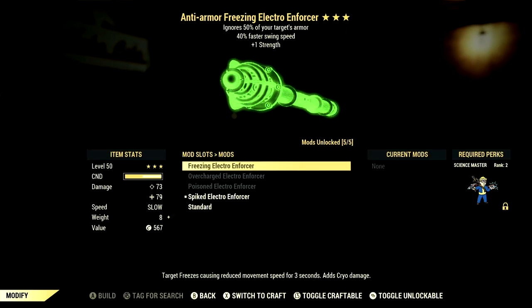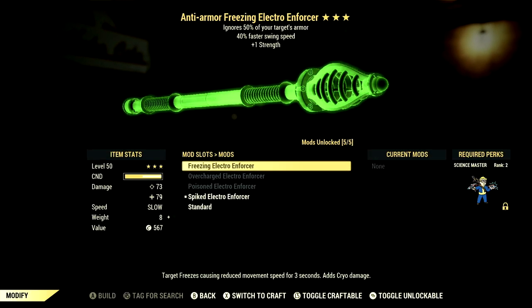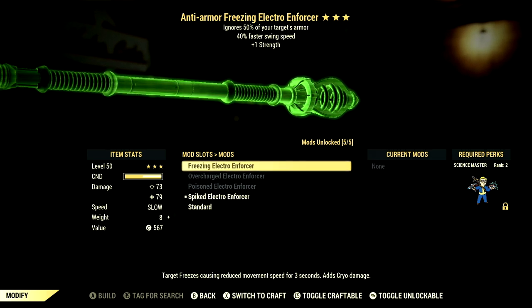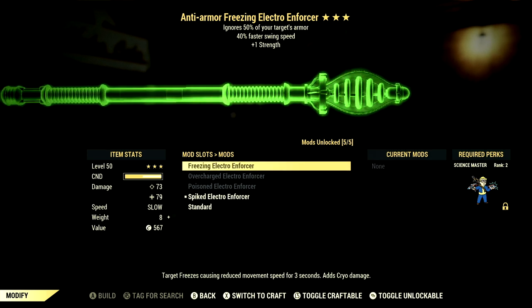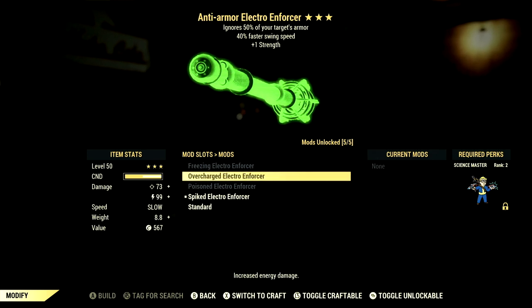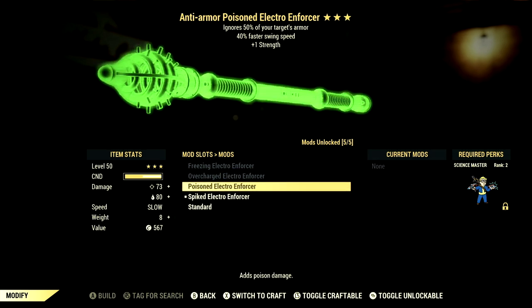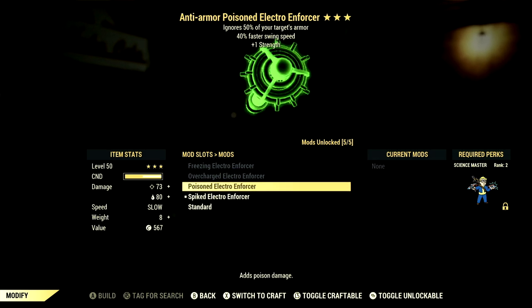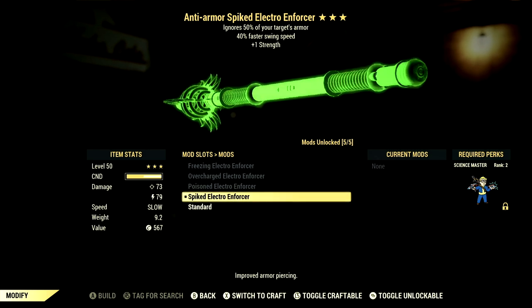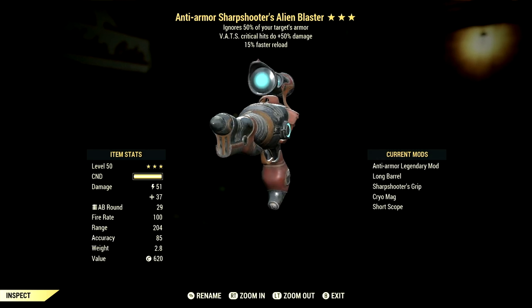There is a total of 4 electro enforcer mods. The first is the freezing electro enforcer mod which causes targets to freeze, reducing movement speed for 3 seconds and adds cryo damage. Next is the overcharged electro enforcer mod which gives increased energy damage. We have the poisoned electro enforcer mod which adds poison damage. And my personal favorite is the spiked electro enforcer mod which gives improved armor piercing.